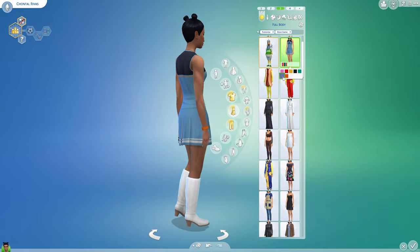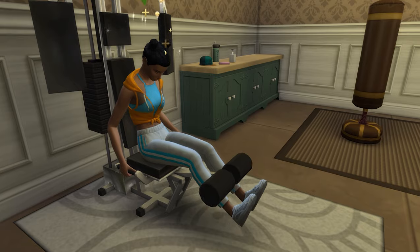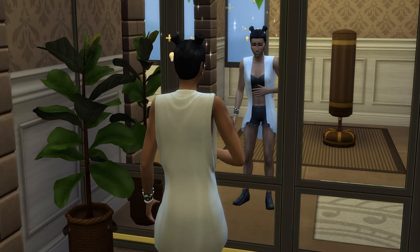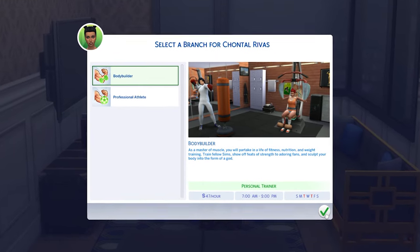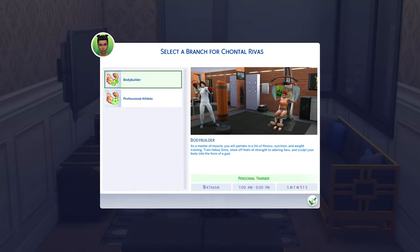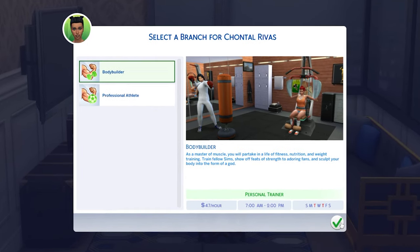To reach rank 5 of the career you'll need level 4 of both the fitness and the charisma skills, and it's when you reach rank 5 that you'll have to specialize, choosing to go into either the bodybuilder or the professional athlete branch. Let's take a look at the bodybuilder branch first.